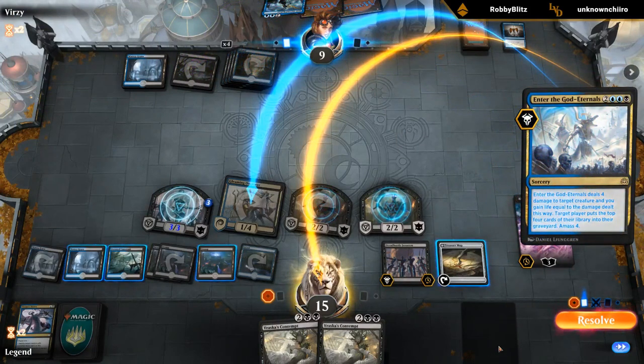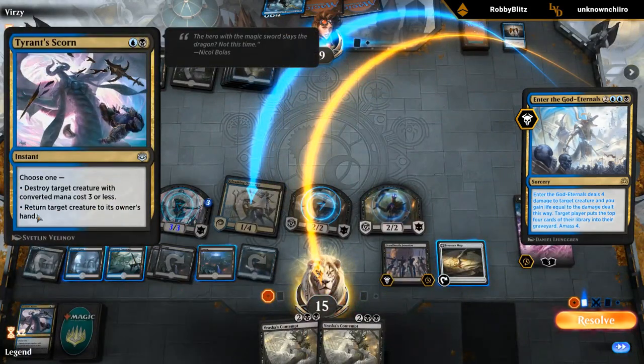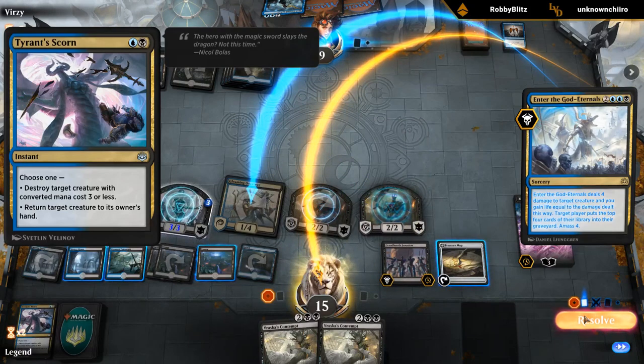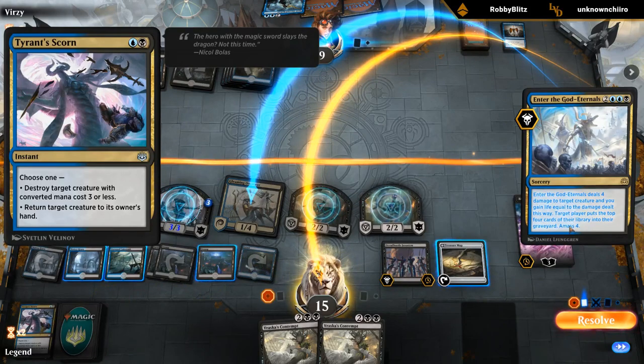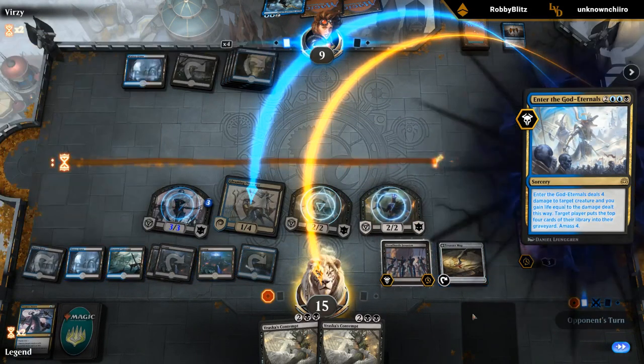Enter the God-Eternals — fair enough. Can this bounce our own creature too? It does, so we could have bounced our own Overseer if we wanted to, to target a creature and gain life. But Enter the God-Eternals still targets a player here as well, so we wouldn't have fizzled it by bouncing our own Overseer. That's something to keep in mind.